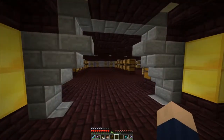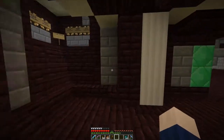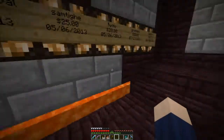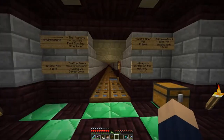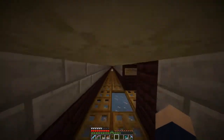Down here we have a mail room, a miscellaneous room just for announcements, and a rail station. What we're going to do is go out to my kind of temporary build thing — it's down the Green hallway.